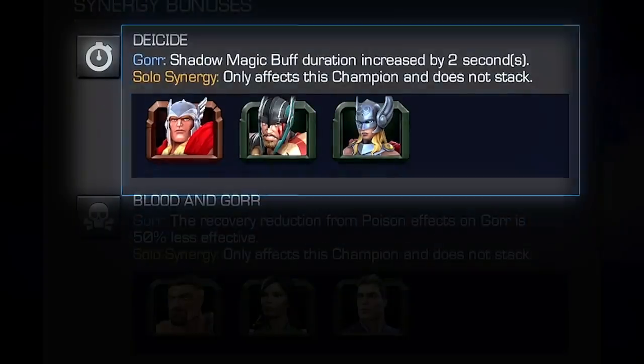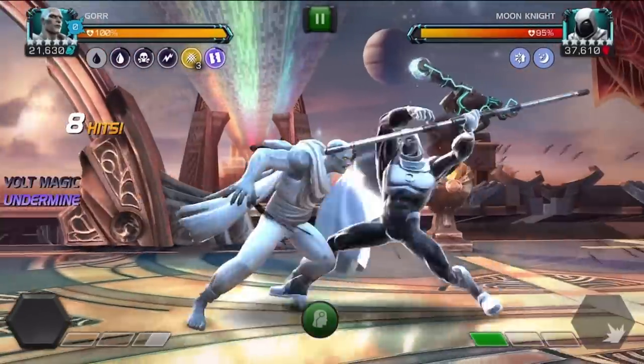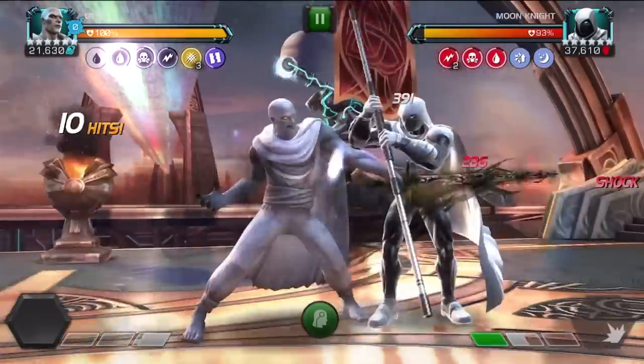With Thor, Thor Ragnarok, or Thor Jane Foster on the team, Gore gains a solo synergy where his shadow magic buff duration is increased by 2 seconds.